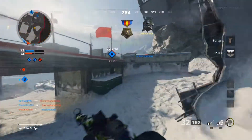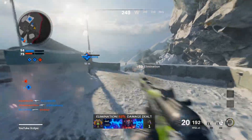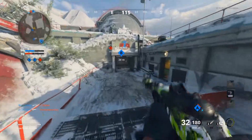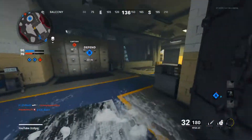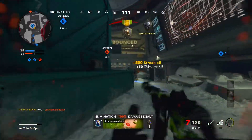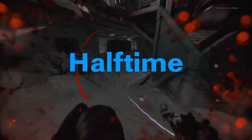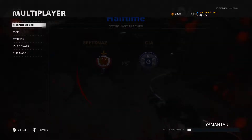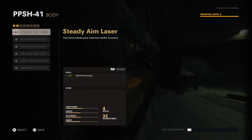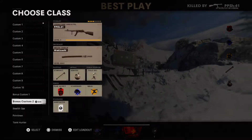There we go, got foregrip. After I learn this map I feel like I'll be able to spawn trap on it. I'm gonna put some of the attachments I got on here — you get the 55 round drum after this.